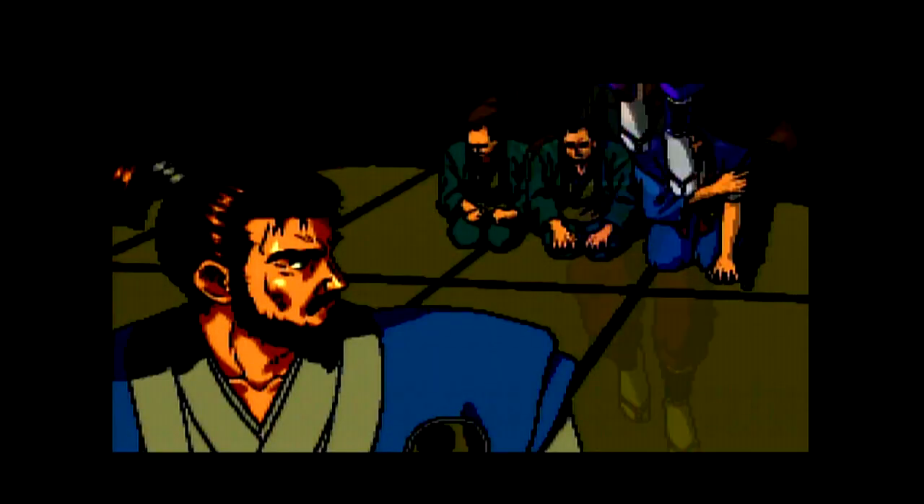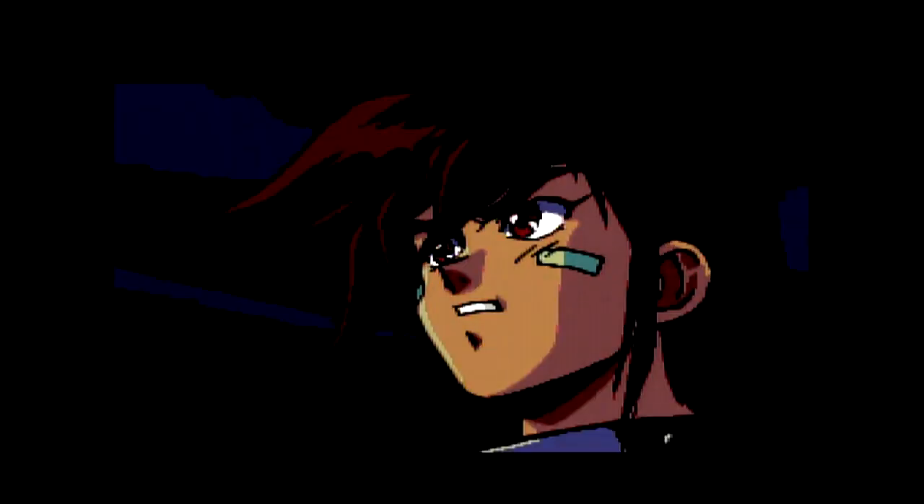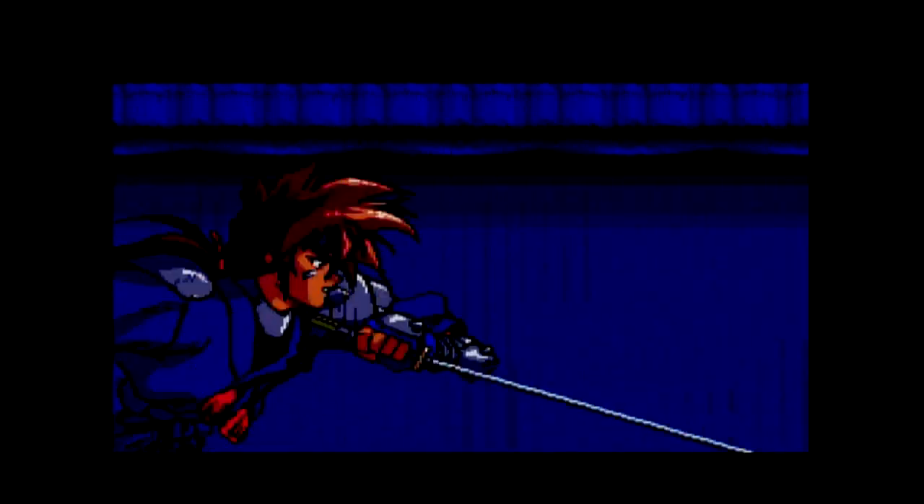Anyway, we are watching the opening cutscene here for Kaze Kiri, and this is an exclusive game to the PC Engine Super CD in Japan — it never made it outside of Japan or to any other system. This is a side-scrolling action game where you play as a kick-ass ninja. It's actually a fairly challenging game, so I put on 5 lives and set it to easy. The reason I put it on easy is because it's still challenging on easy, but on normal the enemies take a very long time to kill, and I want to show you as much of this game as I can. Also, just for anyone watching — no emulation whatsoever. This is played on actual hardware with the actual game itself.